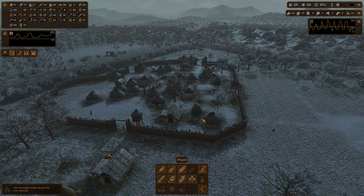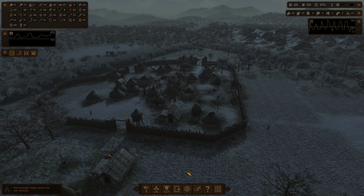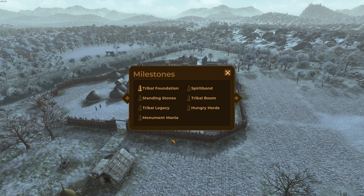These milestones are things we need to consider. One of them is having 250 people in the settlement. I'll end the series when all milestones are completed. The milestones are: build 10 totems, build six standing stones, reach a population of 100, reach a population of 250, reach a domesticated animal population of 100, and build two stone circles.